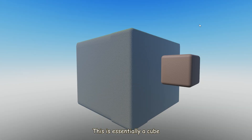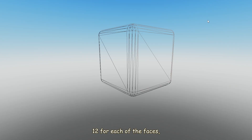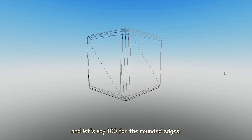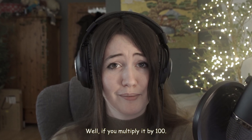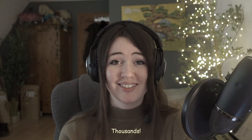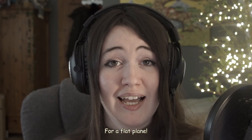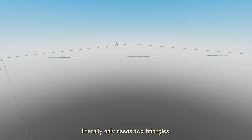Look at this flat piece of grass — it's essentially a cube with round edges. How many triangles would you expect it to be? 12 for each of the faces, and let's say 100 for the rounded edges, so about 112 triangles, right? Well, if you multiplied that by 100... thousands. Thousands of triangles for a flat plane.